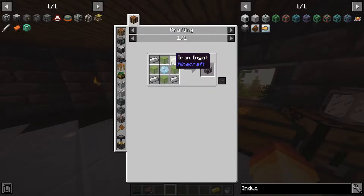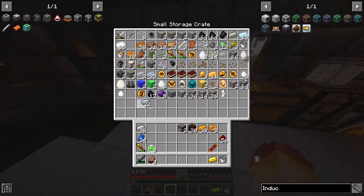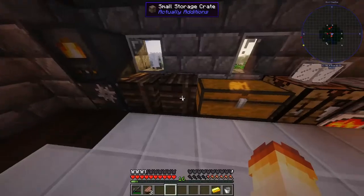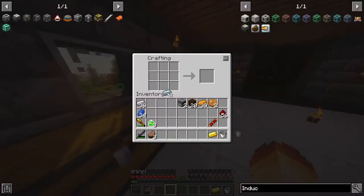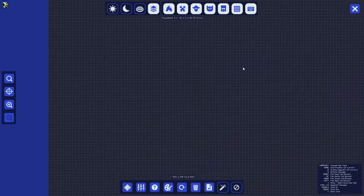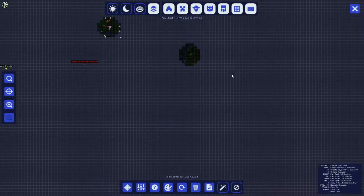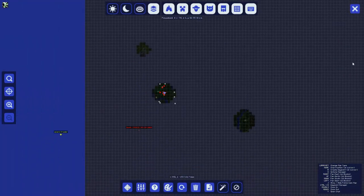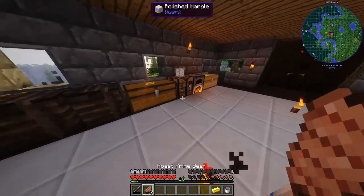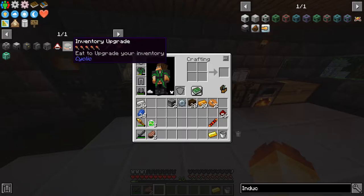Now we need the machine frame, which requires a tin gear — that's easier to make. I found this inventory upgrade cake while exploring a village somewhere off in that direction. I found it in a chest and it allows you to upgrade your inventory.